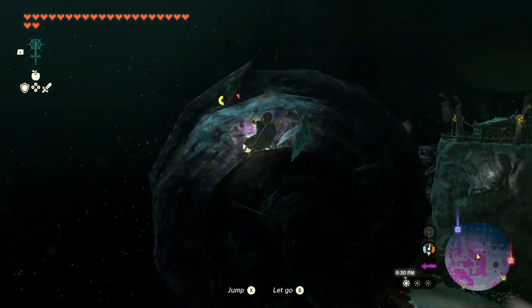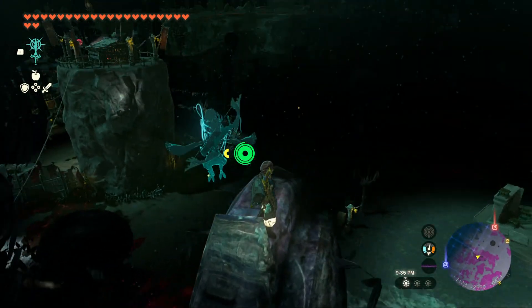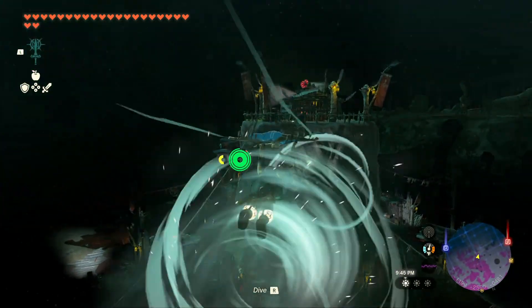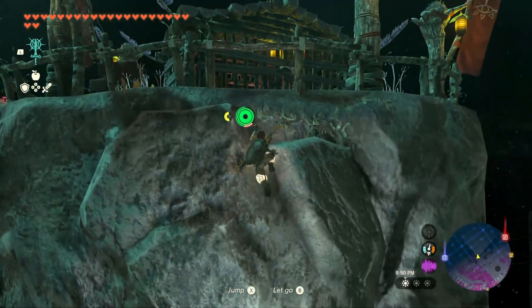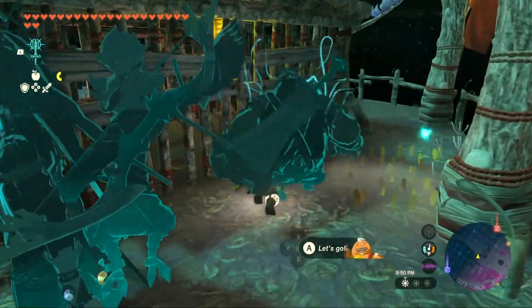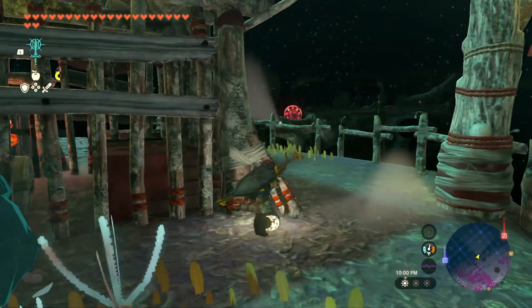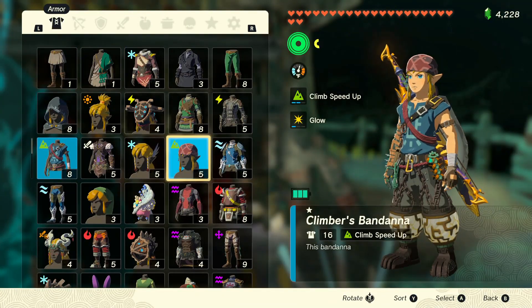This is different — there's another Yiga clan hideout here. There's so much happening, we need to take out these Yiga clan members in the hideout. We're going to make sure we're not being seen. How about we put on the stealth armor?